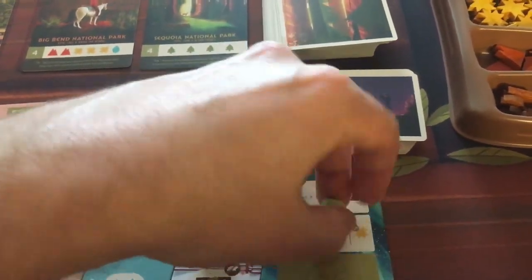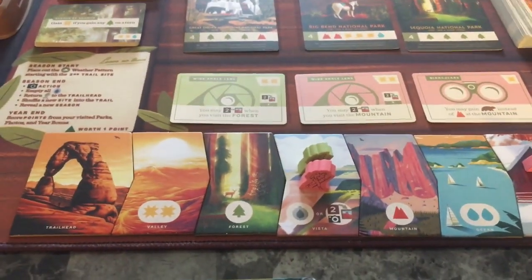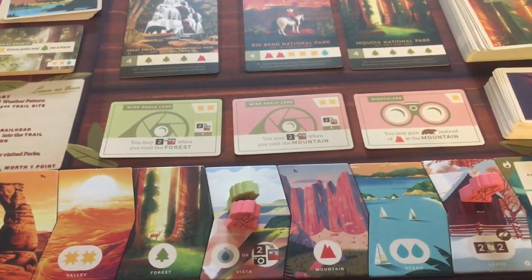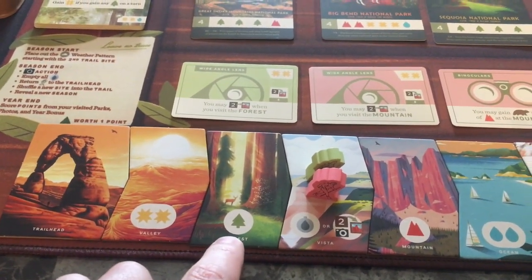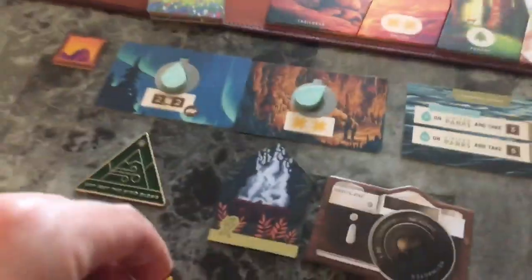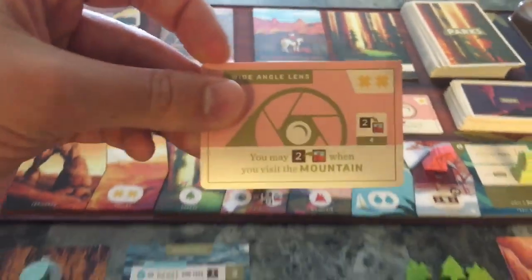Green is going to come to the trail end, get the one-sun discount, and go for the wide angle lens for the mountain area - because their other hiker already passed the forest and they have the camera, so they'll pay one sun for it.